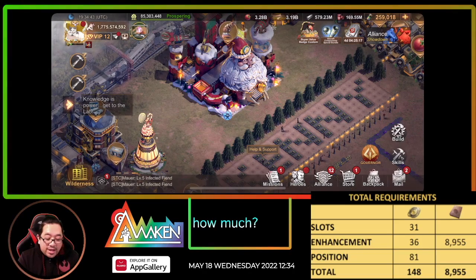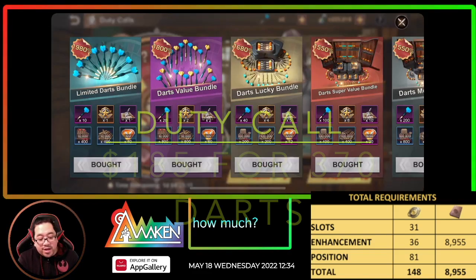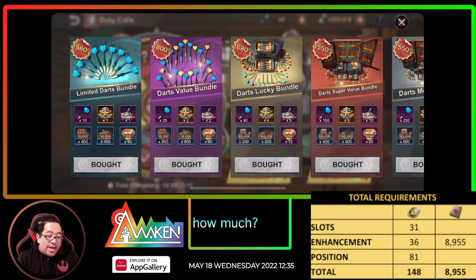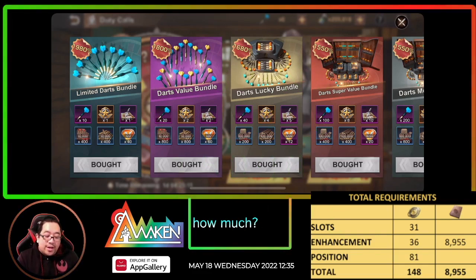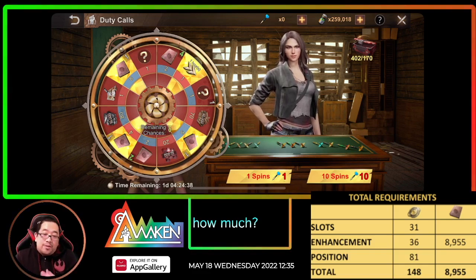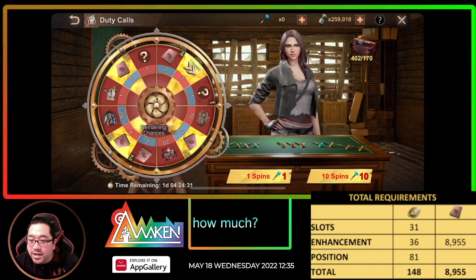First thing we need to do is the Duty Call. You buy all these packs right here — it's $185 and you get 370 badges. Then you can buy spins with biocap, 10 spins a day at 1,500 biocap. With a total of 400 spins you get roughly between 1,100 to 1,200.